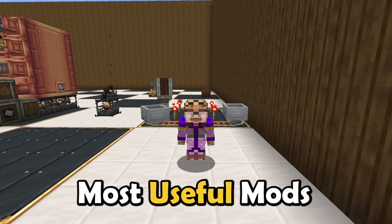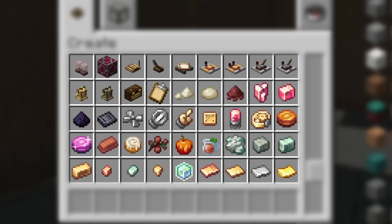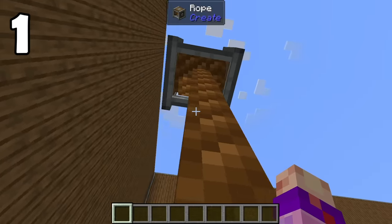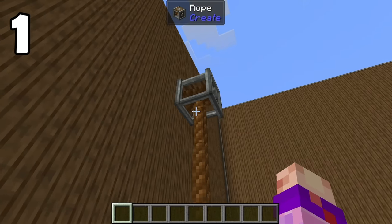Create is one of Minecraft's most useful mods ever made. Almost every single thing you're looking at right now has some use or purpose, but did you know that you could climb the rope of a rope pulley? I understand that it's technically a use, but I feel like it wouldn't be useful for long — and why wouldn't you just build an elevator?